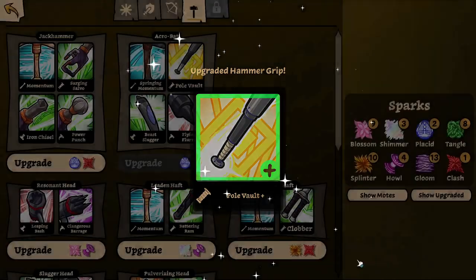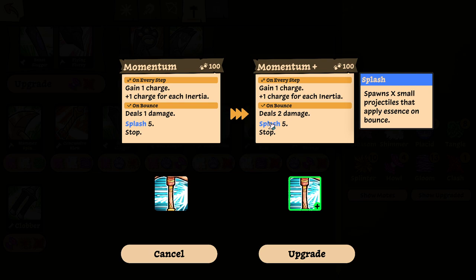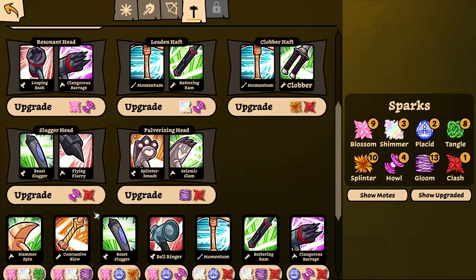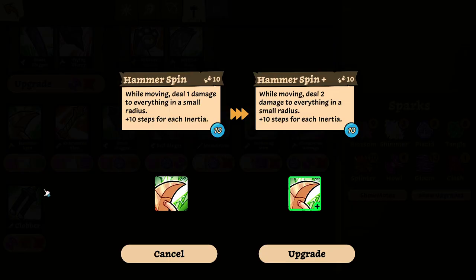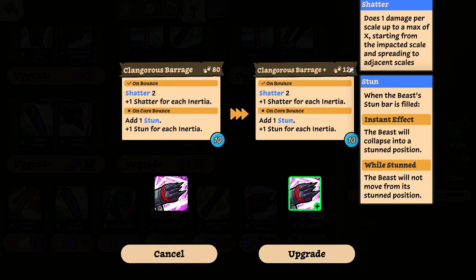For into a medium radius. What happens if I upgrade this? On bounce deals two damage. That's it — it's meh. The top half though, I'm not even gonna use right now. What does this get? Deal two damage in every — I think I will go with this. Is there something else that's important? Shatter two, 120 steps, one core bounce, add stun. Plus one stun for each inertia. This can add a bunch of stun, and plus the shatter — it could pretty much destroy everything. With shatter five and 120 steps, I think I like this.